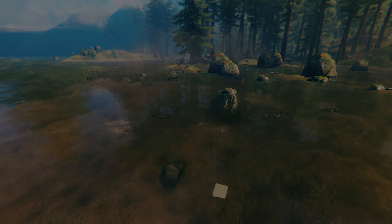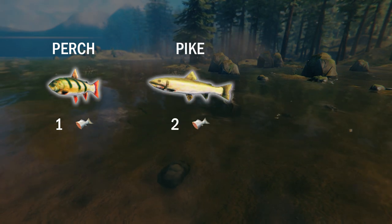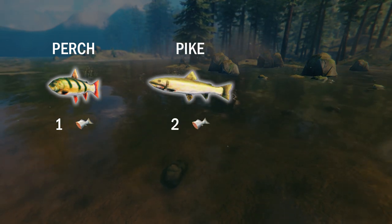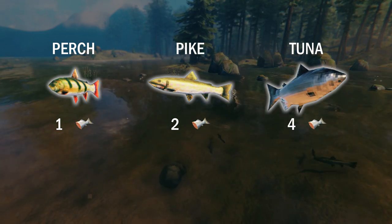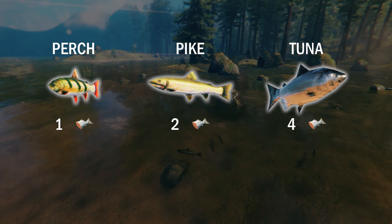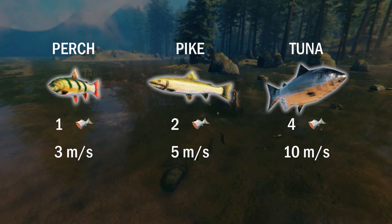Catching the smallest type of fish, Perch, gives you one raw fish, while the larger Pike gives you two raw fish. The largest fish, Tuna, gives you four raw fish when you catch it. Not only are these fish easily distinguishable from each other by their appearance and size, you'll also find that the larger fish tend to swim a lot faster and spawn in deeper waters.